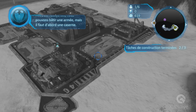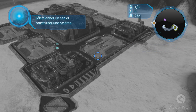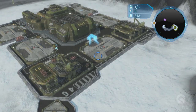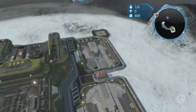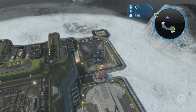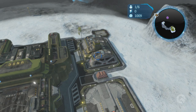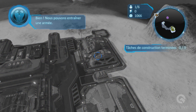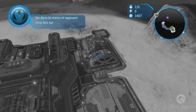Avec toutes ces ressources, nous pouvons bâtir une armée. Mais il nous faut d'abord une caserne — sélectionnez un site et construisez une caserne. Sélectionnez la caserne et formez cinq escouades de Marines. Pour placer plusieurs escouades dans la liste d'entraînement, sélectionnez-les dans le menu circulaire et appuyez cinq fois sur A.